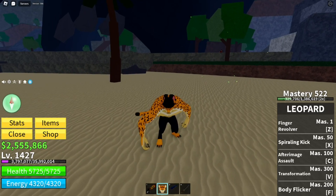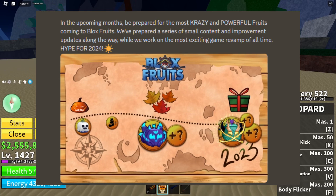Here's the sneak peek for the next upcoming update. We have a message from the game developer saying that in the upcoming months, be prepared for the most crazy and powerful fruits coming to Black Suits — meaning we're going to be getting new fruits next month. He showed pictures of the fruit; I'm not sure what type it is, honestly looks like Rumble but it's probably something new. And it looks like we're going to have a Dragon — the green one there — it might actually be a new fruit.